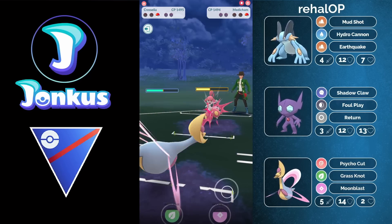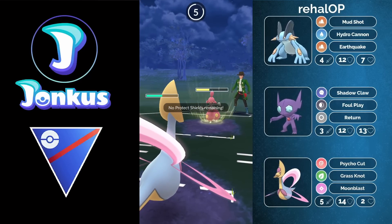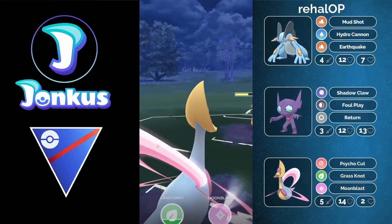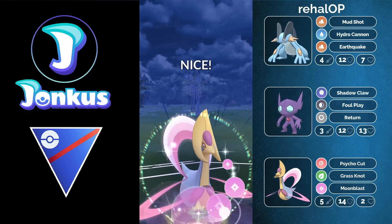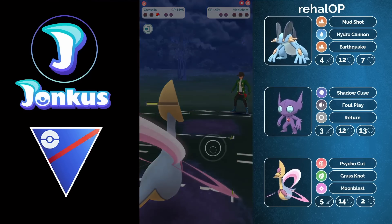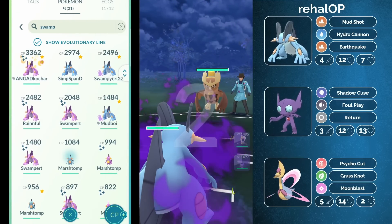There is no way this Medicham is going to do enough damage against Cresselia. Counter is resisted, Ice Punch doesn't do a lot of damage, Dynamic Punch is resisted, Psychic is resisted, and Power Punch does no damage — this is just game over. Medicham is getting completely destroyed by Cresselia, which is just the best thing to see.